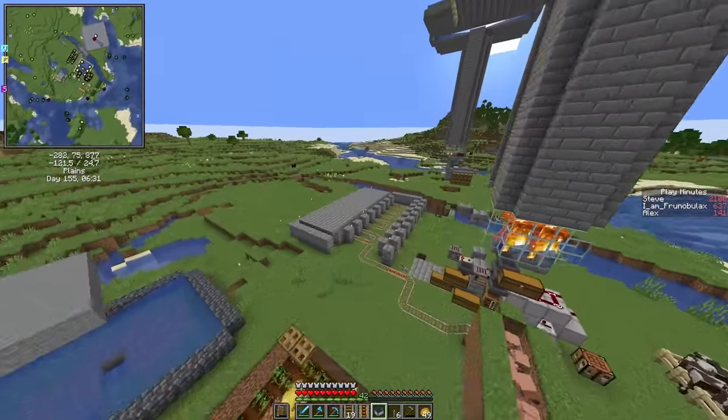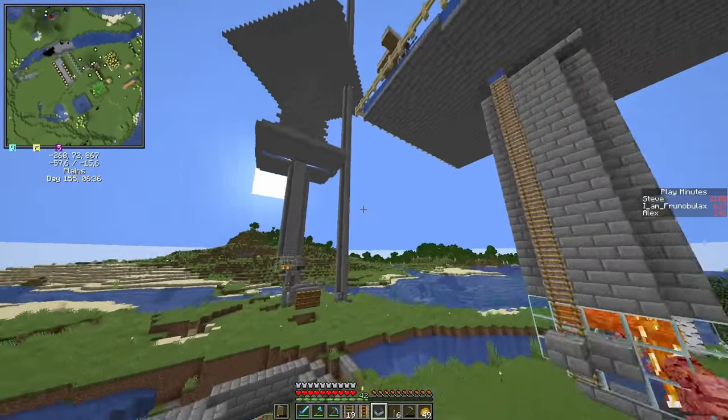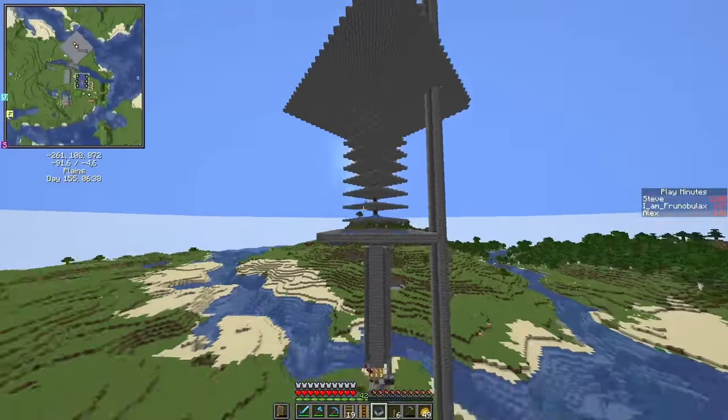And in the last episode, we built this little trading hall that is hidden here, and this mob farm.